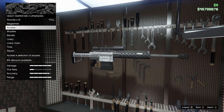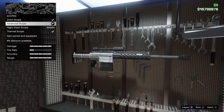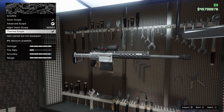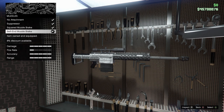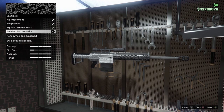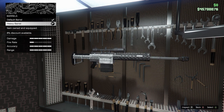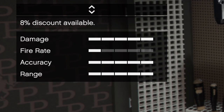For scopes we have the zoom scope, the advanced scope, the night vision scope, and the thermal scope. The best scope I recommend is the advanced scope — it's got the cleanest sight. The thermal scope is my second favorite because you can see anything through it, but you can use thermal goggles and then snipe through the advanced scope anyway, so it just makes sense to do that instead. For muzzles I like to use the last muzzle — I tried the suppressor but I don't think the damage is as good with it. For barrels we're using the heavy barrel, which maxes out our damage, accuracy, and range stats pretty much entirely.